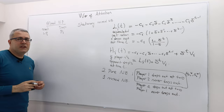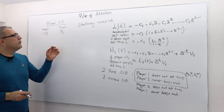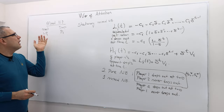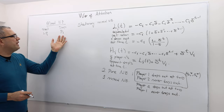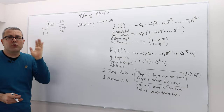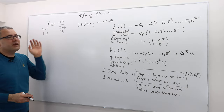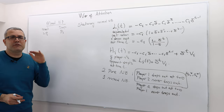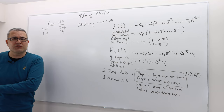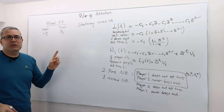In what sense is it stationary? At every period, player i is going to drop out or wait with fixed probabilities. With probability pi, he's going to drop out; with probability 1 minus pi, he's going to keep waiting or keep fighting. This pi is independent of the period — whether it's period 0, 10, 100, or 1000, they will be dropping out with those same probabilities.